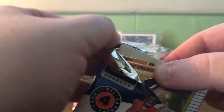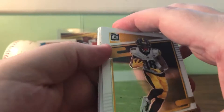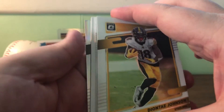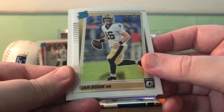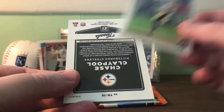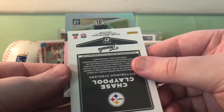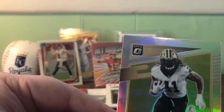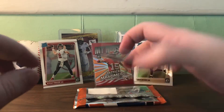It's got a little thicker feel - it actually is thicker, it does have something in there. I didn't know you could get patches or something in these. Interesting. We have a silver there - we'll see what it is. Ian Book, so we're getting the quarterbacks, just not the really big quarterbacks. We got a Prizm and a silver - we'll look at this first. So we got a Camara silver and we have a Prizm.